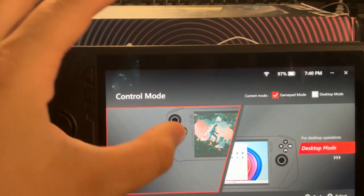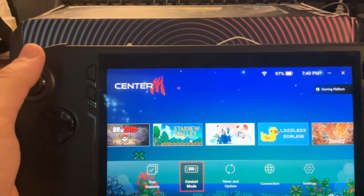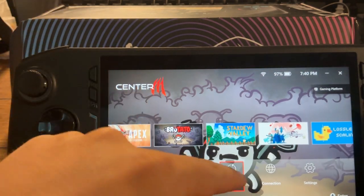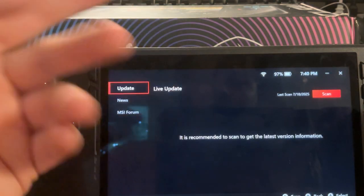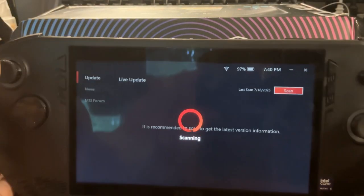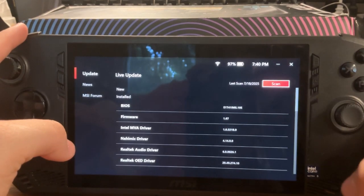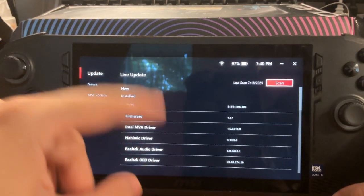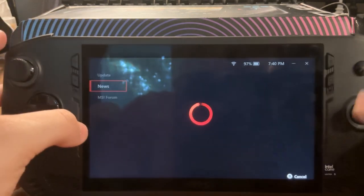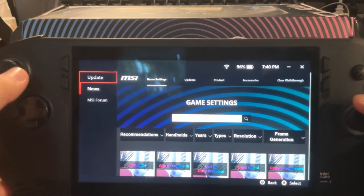As I said before, you have to have it in gamepad mode. I'm just going to switch to desktop mode to finish showing you. News and updates — that's where you go if you need to update anything. There's no update available but you can scan. Mine should be up to date.